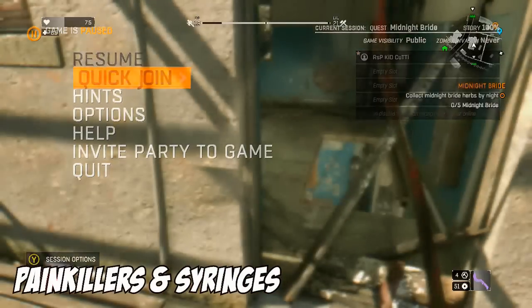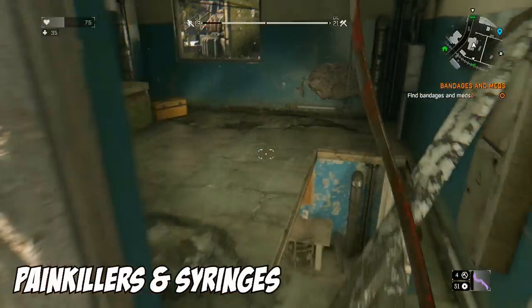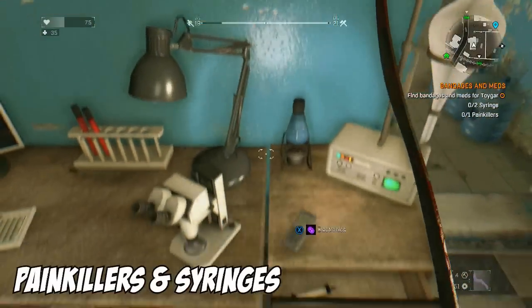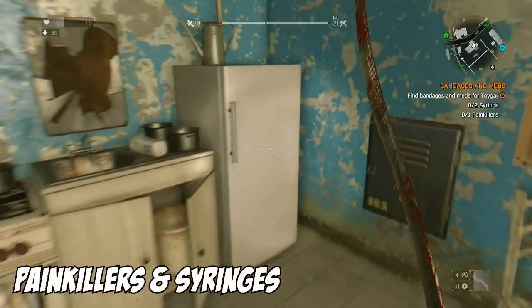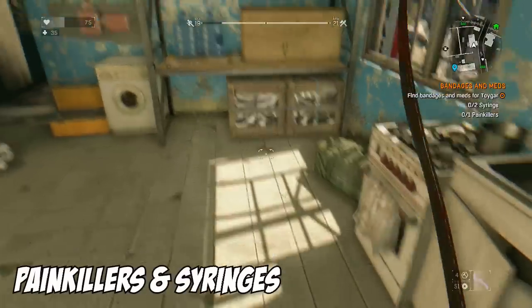Once you have done that, you will see here that I make sure that I have the 'Bandages and Meds' quest active before I hop in and search. Once you knock down the door you can come in here and search for a couple of things, but you are going to want to work your way to the first floor by just dropping down. You will be able to find a couple of cabinets that have the syringes and the painkillers in them, just like the first place.